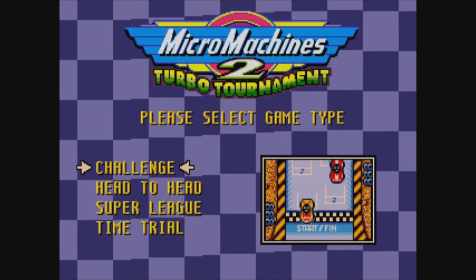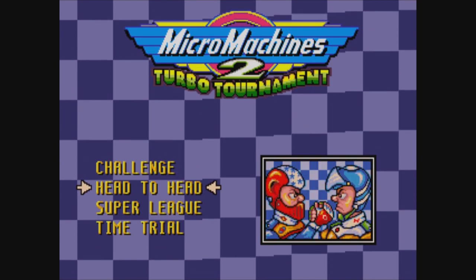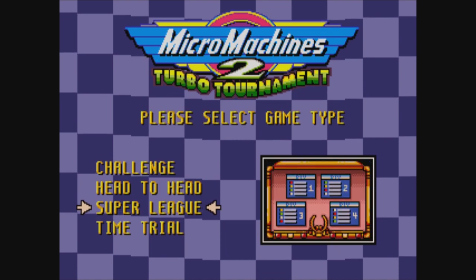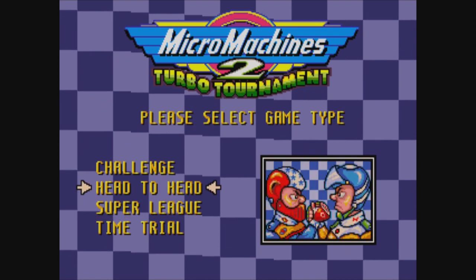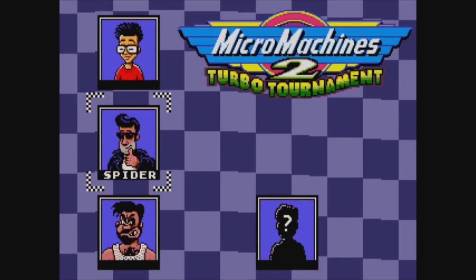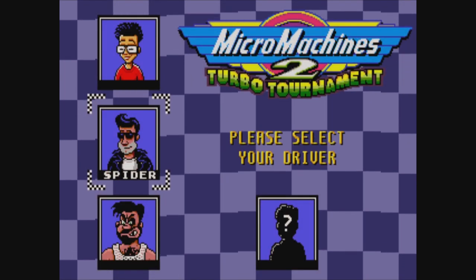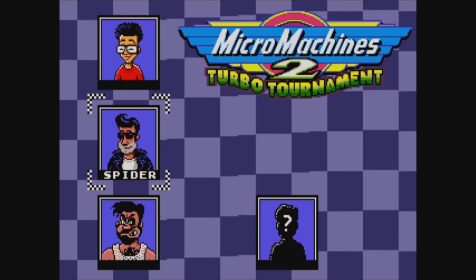Let's go ahead and hop in here and we can see for ourselves. So we have challenge mode, head to head — where the drivers arm wrestle — Super League, and Time Trial. Let's just try a straight up old challenge mode and see what we got. We have different drivers. We have this spider. That guy does not look like spider.